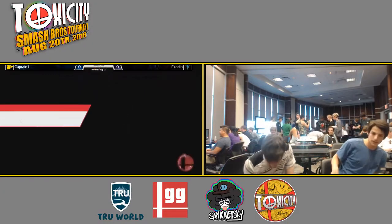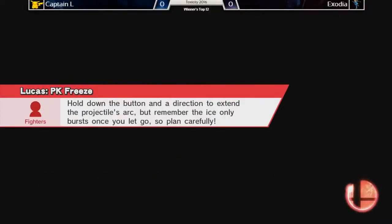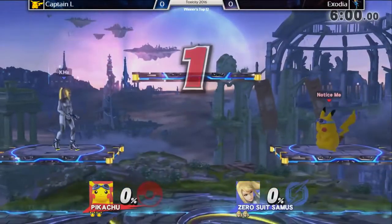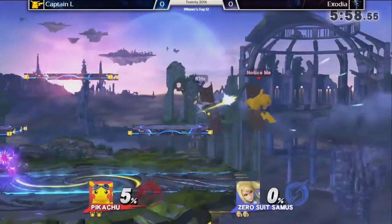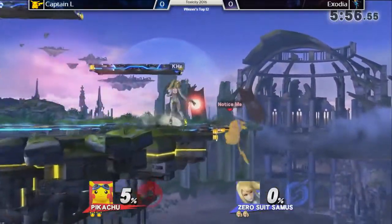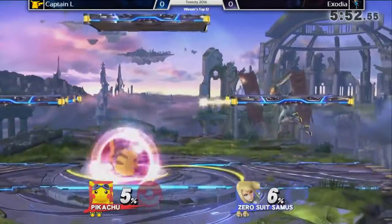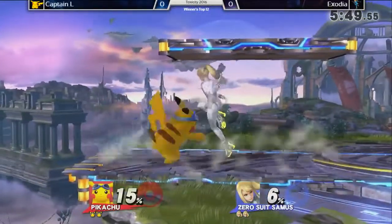We have four people from Victoria that made it through pools. We have Masai, our number one seed, playing Robin. We have Mono, our number five seed, who plays Corrin. And then we also have Vespionch, my doubles partner, who plays Link. He came second in Alpha King's pool.